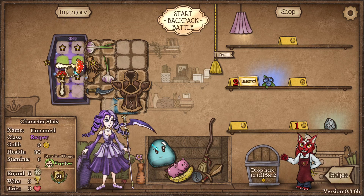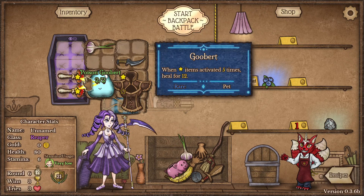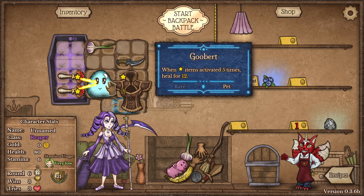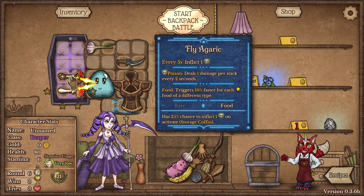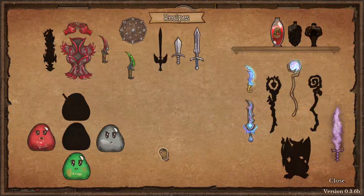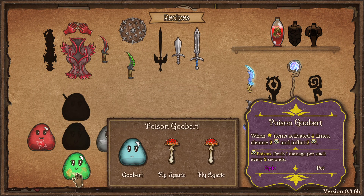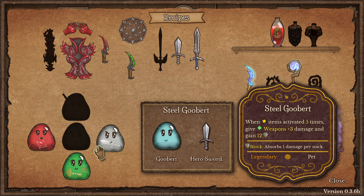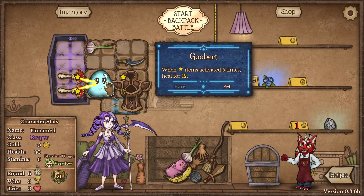This is one of the more interesting interactions in the game. If you feed this item two mushrooms — it's a pet but it functions as an item — it will transform into something else. You can get the blood gobert, poison gobert, or still gobert, depending on what you feed it. I don't think the other transformations are related to the book.